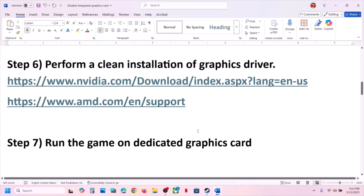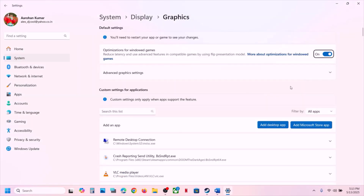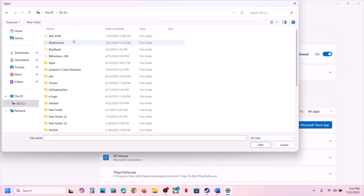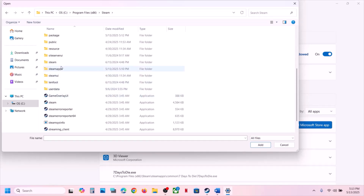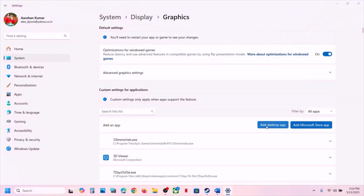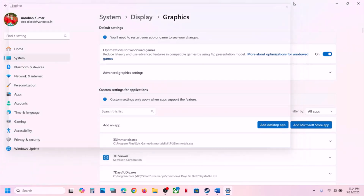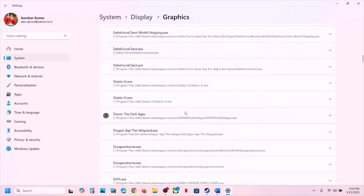The next step is to run the game on your dedicated graphic card. Type Graphics Settings in the Windows search box, click on Graphics Settings, then click Add Desktop App. Navigate to the game installation folder — if installed on C Drive, go to C Drive > Program Files > Steam > SteamApps > Common > game folder — and select the game exe file, then click Add.